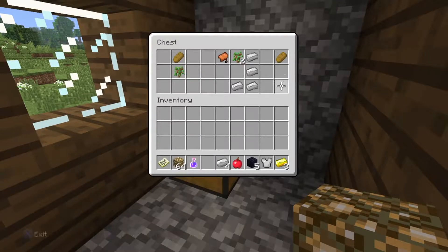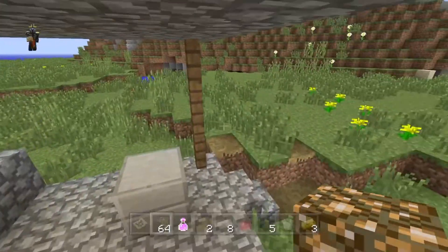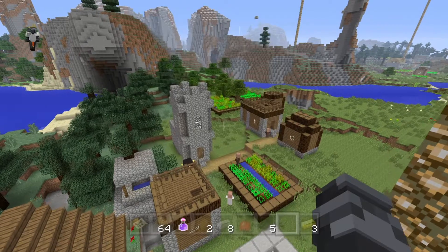The second blacksmith gives you free furnaces and free loot: eight bread, some saplings, and a saddle — which is actually pretty good because you can tame a horse. You've also got iron; you can almost make two chest plates or your tools already.